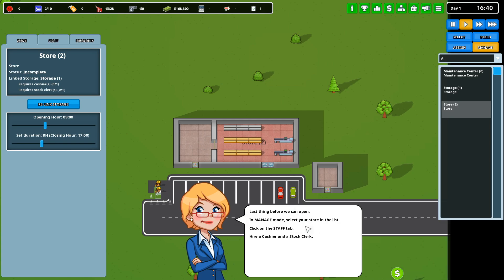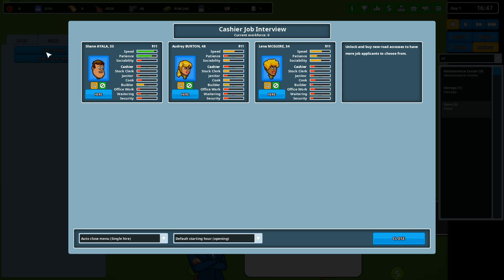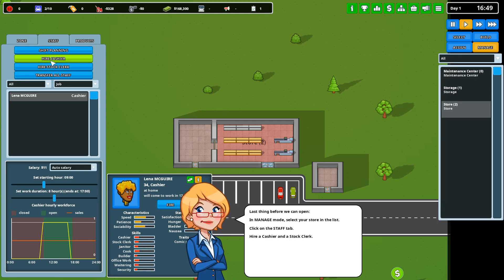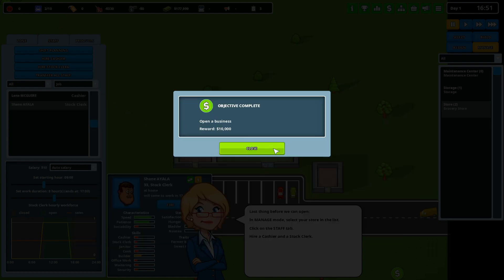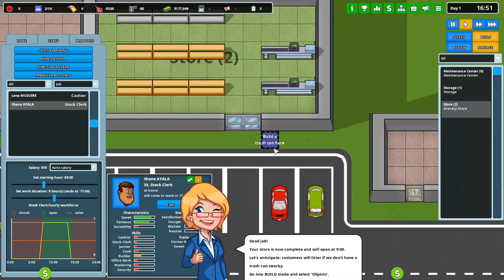Last thing before we can open — in manage mode, select your store in the list, click on the staff tab, and hire a cashier. We probably want them to have some sociability. This one's speed and patience are good but not sociability, so maybe we do this one. Then we hire a stock clerk — maybe you for speed. And then we got monies.